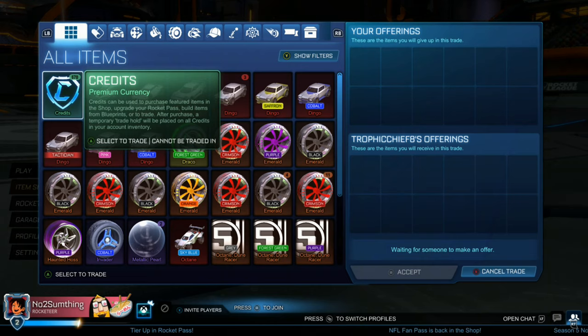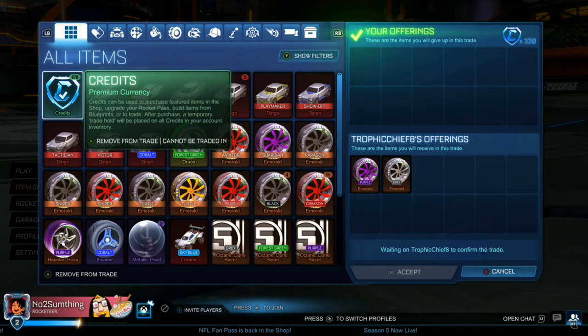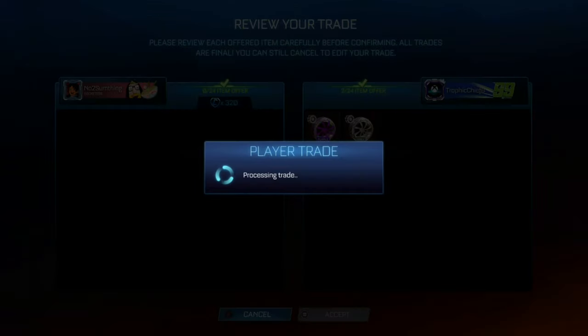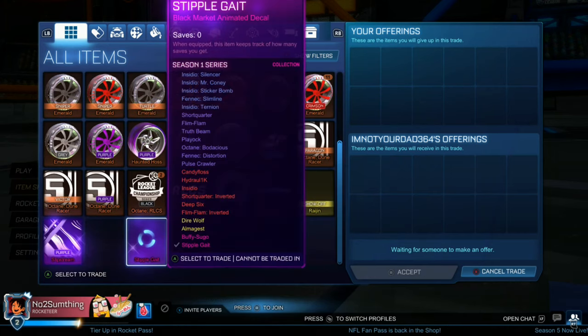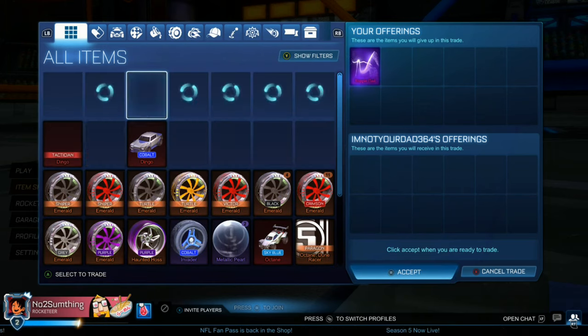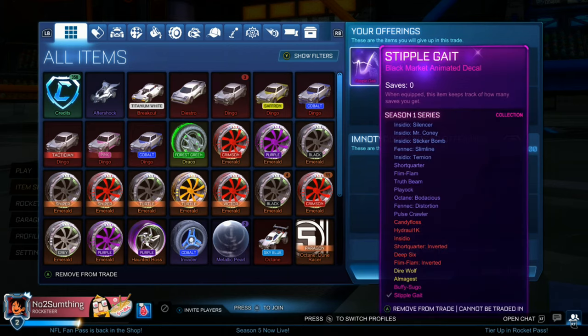Moving on from that, we're going to get back into the trades and we're going to be picking up two Painted Emeralds for 320 credits — that's 160 credits each. You may be wondering why I'm picking up so many Painted Emeralds. We picked up a ton of Crimson ones in the last video as well as black, and now we're picking up other random colors because you can get them very cheap. I'm buying each of those Painted Emeralds for 160 credits and they go for around 400 at minimum value, so that's insane profit. Even if we sell one for minimum value, we're already making profit.